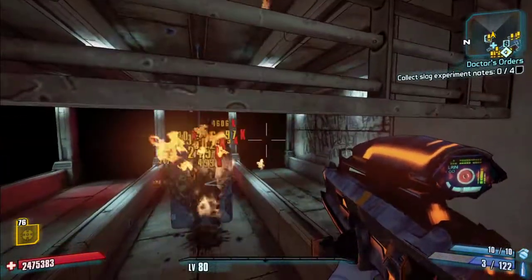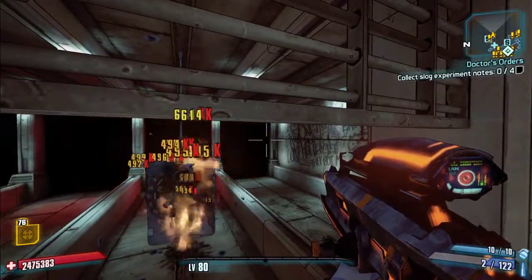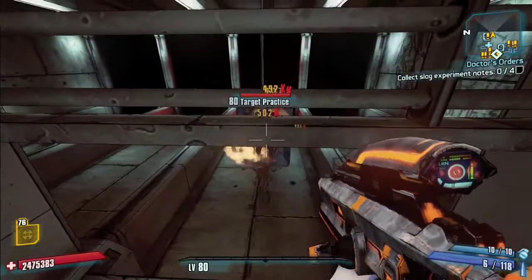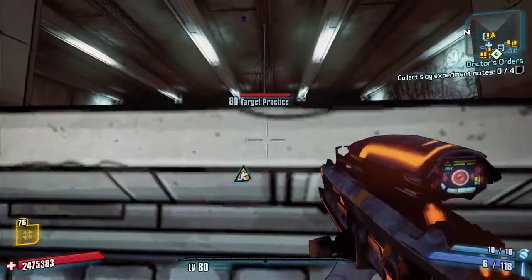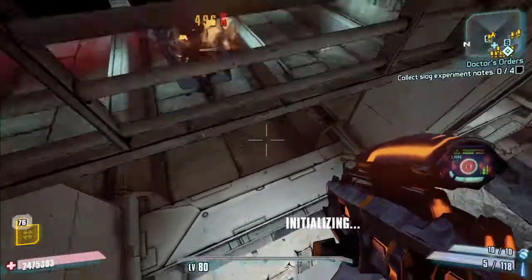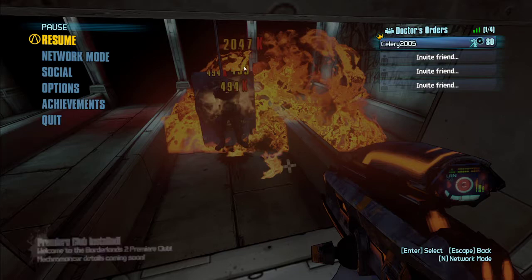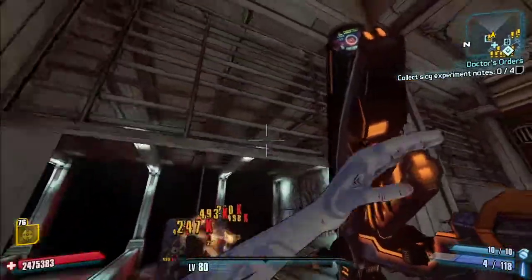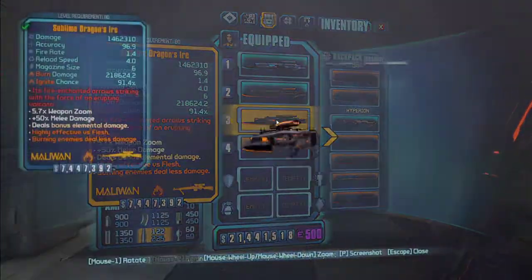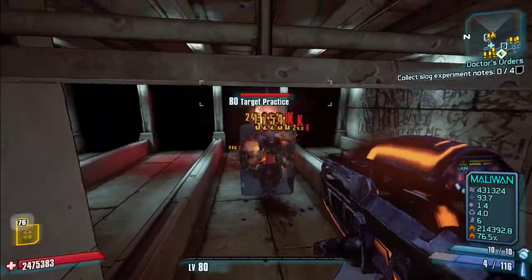When you shoot them it plants explosive needles, similar to the Defibrillator. You can see the direct hit there is 4.6 million and the splash damage is 2 million — so this is 80% splash damage, which is higher than other Maliwan snipers.